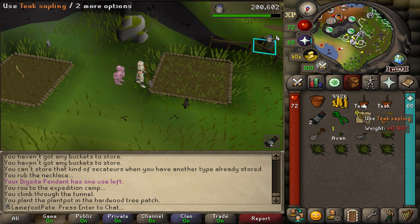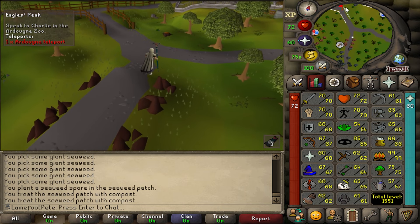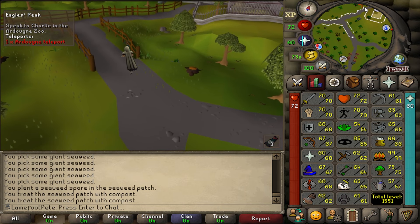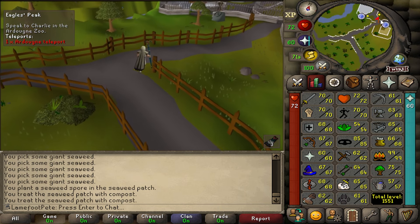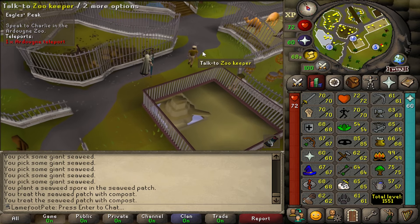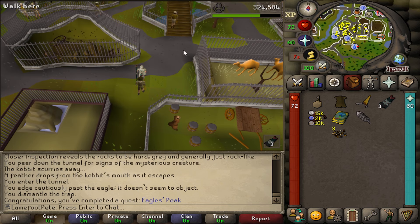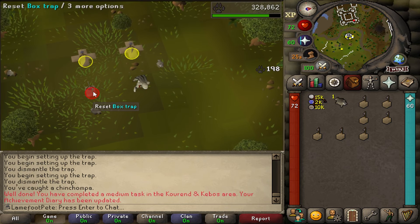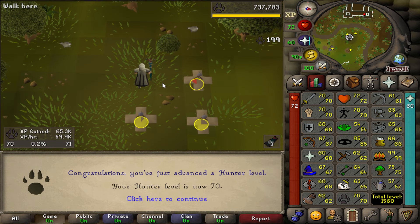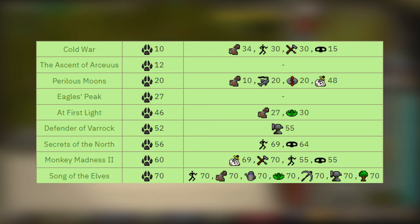I was also considering leveling my stats so I'm eligible for the Quest Cape. For example, I'm missing 9 Hunter levels to be eligible for Song of the Elves, so I thought I'd power grind that through box traps — but for that I need the Eagles' Peak quest. Done. I can use the box traps now. It's kind of a shame there was no combat in that quest. So let the grind begin. 70 Hunter done — that's nice, one thing less to worry about. I also got the Hunter level needed for all quests requiring Hunter.